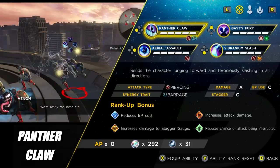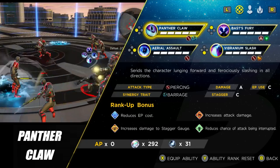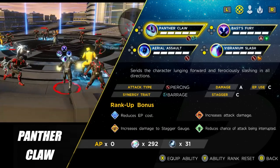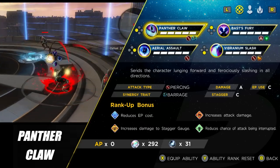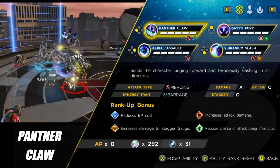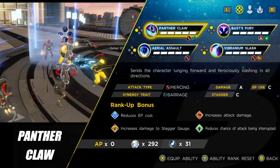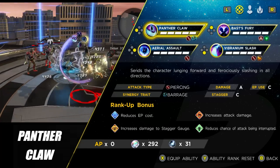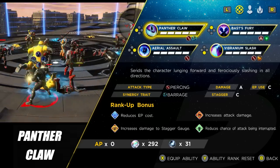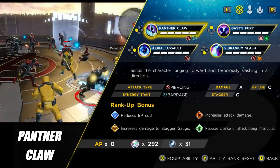The first ability is Panther Claw. Truth be told, when I first played around with it I wasn't a massive fan, but the more I've played with it in preparation for this guide, I actually really like it. With this, you can leap a fair distance across the screen to zoom in on enemies and deal damage. For me, the real purpose is closing the gap — if you have one of those pesky snipers in the Wakandan level that can one-shot you, you can use this move to get straight in their face and take them down.